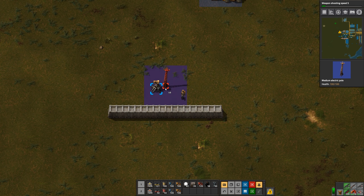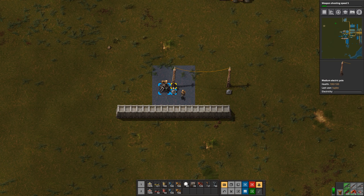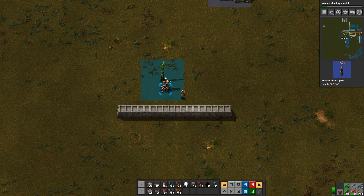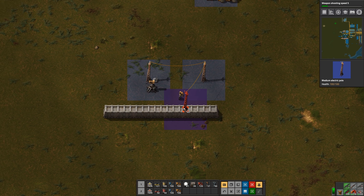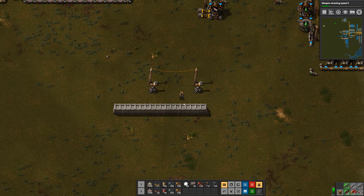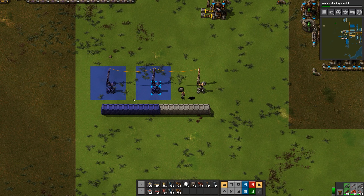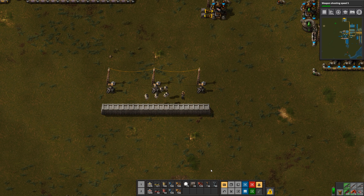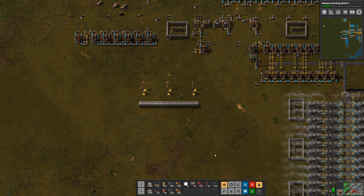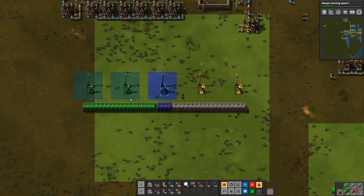I'm thinking that we could power it with medium pulse. All right, it could be something like that — it's pretty simple, should be fairly effective. We'll want to cover it with roboports too, so let's make it big enough that we can figure out where the roboports will need to be placed.